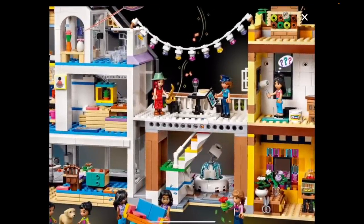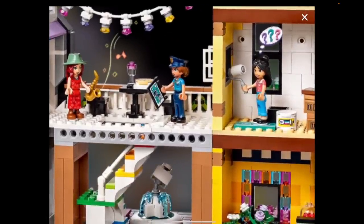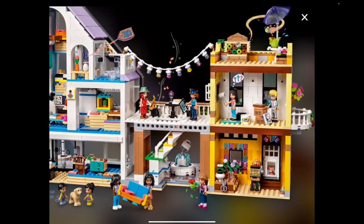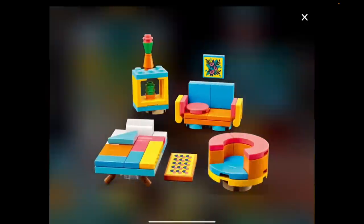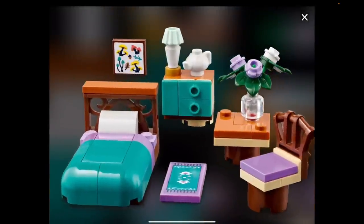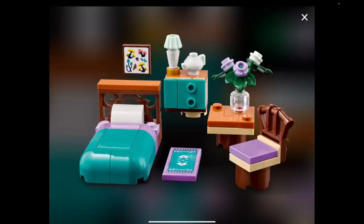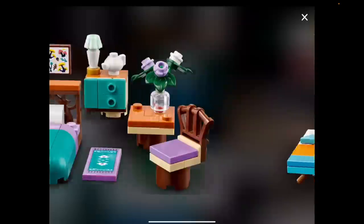Look at this — could we not have had this police officer, who looks like she's the same skin tone as Olivia, so I could have used her for Olivia's mom this year when I built Olivia an apartment? Could we not have had her a year earlier? Anyway, you've got different designs and different styles of furniture — oh look at the mushrooms — different styles of furniture that you can use to kit out the little apartment.